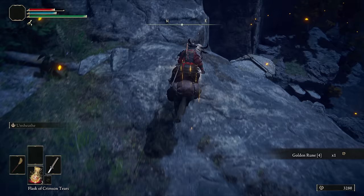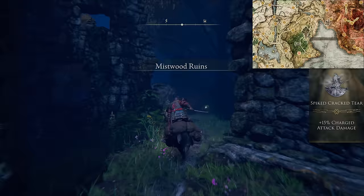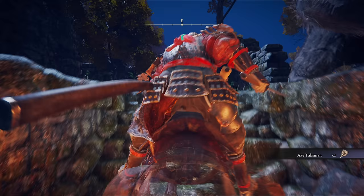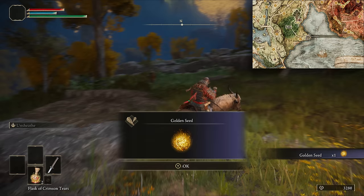Head southeast towards the ruins — in between you'll find some mushrooms and Saint Trina's Lilies you'll need for later. Then drop down the cliff to loot the cookbook and a golden rune. Drop down and ride towards the Third Church. Grab the physic and sacred tier, then ride south to the minor Erdtree for the Spike Cracked Tear, then southwest to the Mistwood Ruins for the Axe Talisman. Grab the Saint Trina's Lilies here on the way in while the bear is asleep. Head south to Fort Haight, grab the Golden Seed outside, then up to the top for the first half of the medallion.